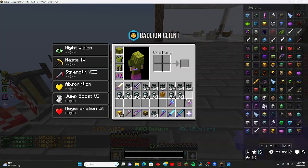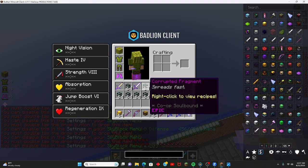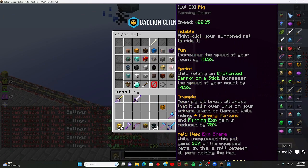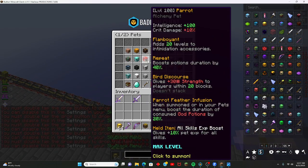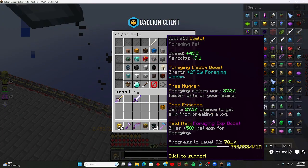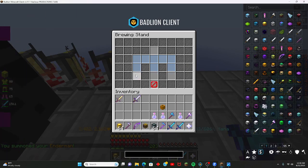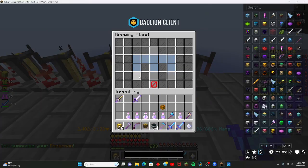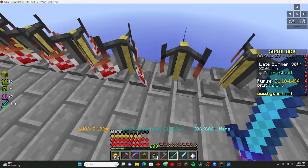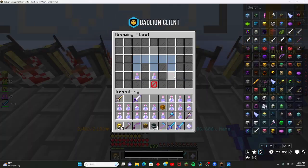Now we have all this left. First let's just get rid of all this corrupted fragment because I hate corrupted fragment — it's useless, I don't know why people even have it. To collect this... not the parrot pet. I don't know what to collect it with, so let's just collect it with the enderman. I forgot to check alchemy — too bad. We're getting a little bit of alchemy XP but not enough.